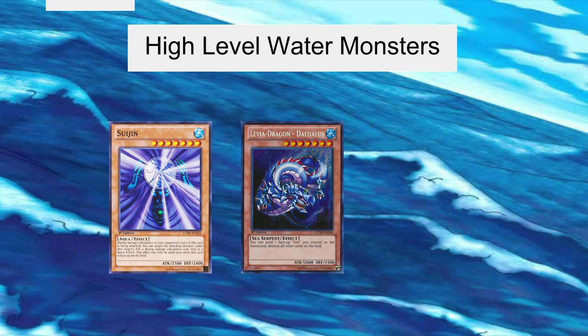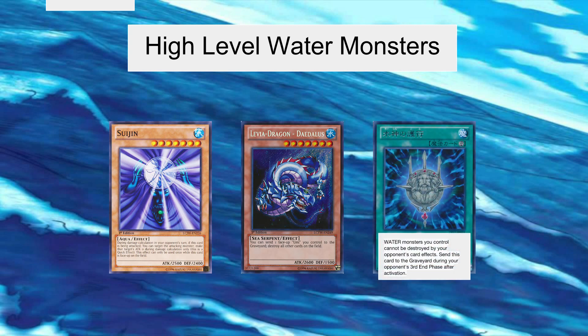The last card I'm going to show in this section is Sea Lord's Amulet. This card isn't exactly a high level water monster, but it's what you use to keep them alive. It renders any trap cards or spell cards that target your Suijin to destroy it completely useless. This means your Suijins are now immune to battle damage thanks to their effect, and immune to spells and traps thanks to this spell, making you pretty much unstoppable.